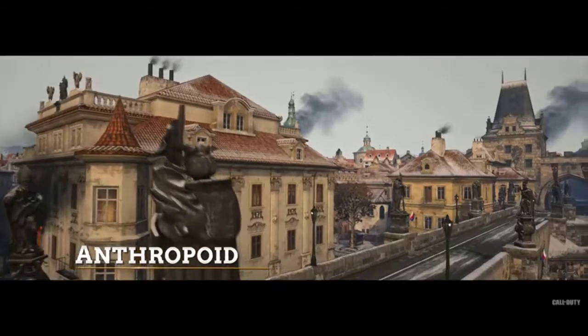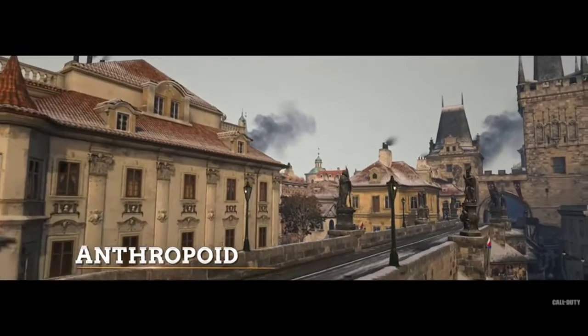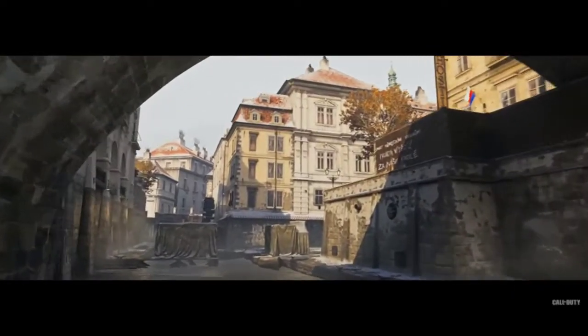Our second map is Anthropoid, set in occupied Prague in the Czech Republic. It's based on the assassination attempt of the second-in-command of Hitler, who was in charge of controlling the city of Prague. It's an urban map, but it has a lot of height variation as well as some really strong tight interiors that are going to give a real wide variety of gameplay.